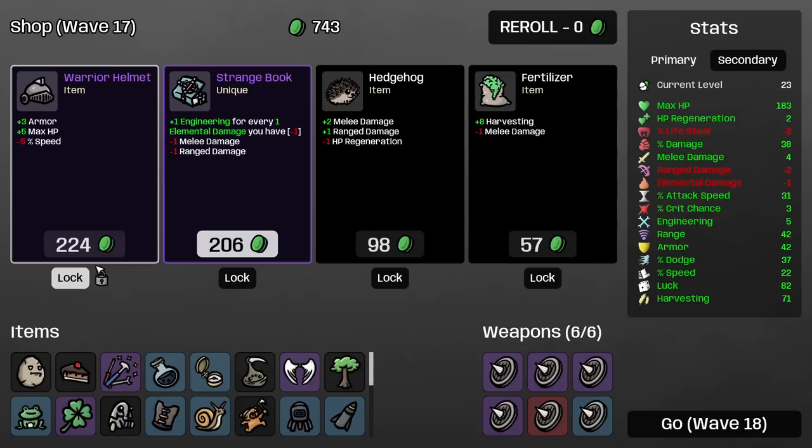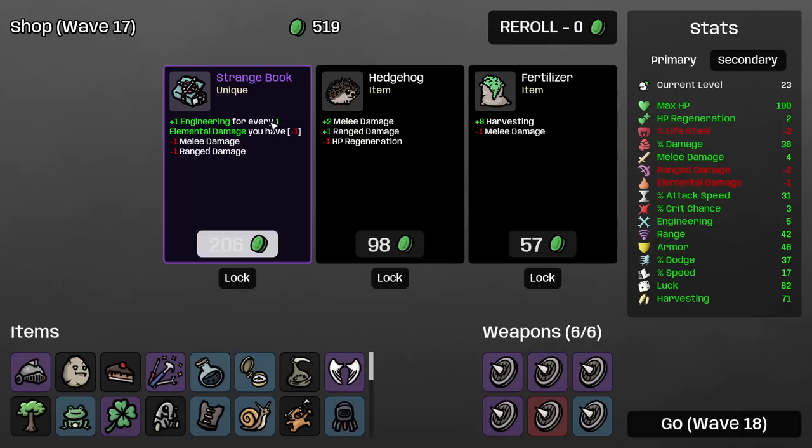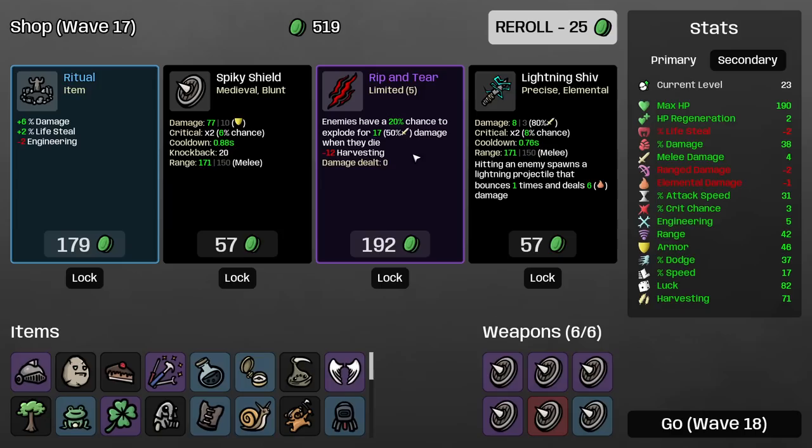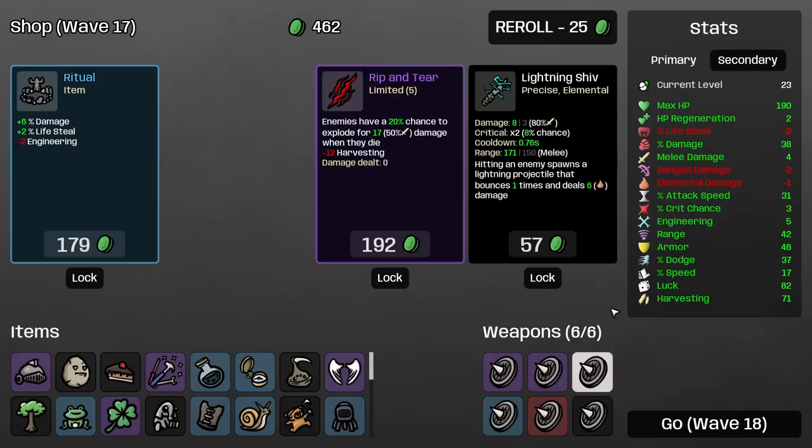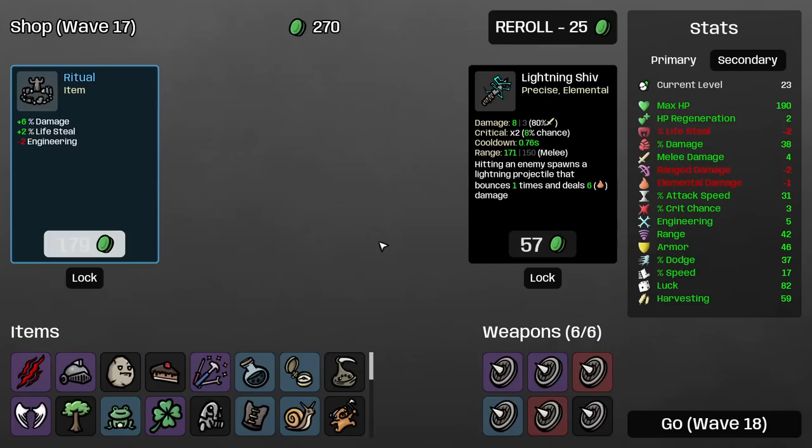Engineering for every elemental damage you have — negative. Harvesting against melee damage — this is also not going to pay for itself, we're already too late. Enemies have a 10% chance to explode, and lose harvesting — let's first of all combine and buy. Does the legendary do anything different? It just does double damage and that's it. The harvesting is going to go down to nothingness anyway, so might as well buy this. And I found the best relic in the game — I'm kidding, this is not that good, but I like my own item.